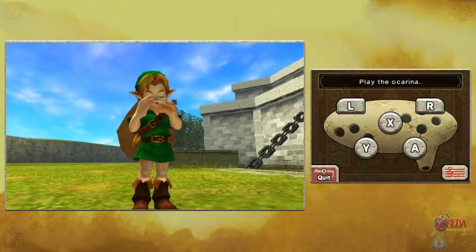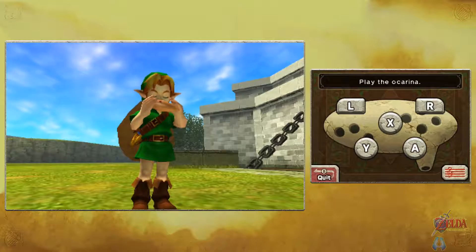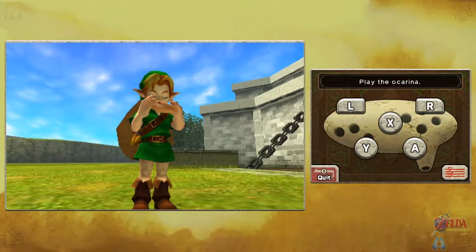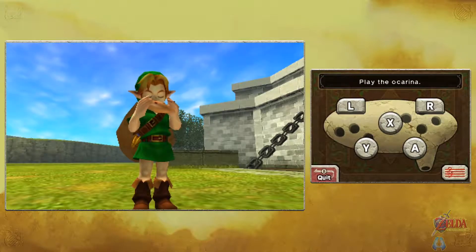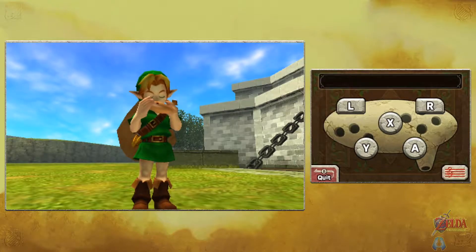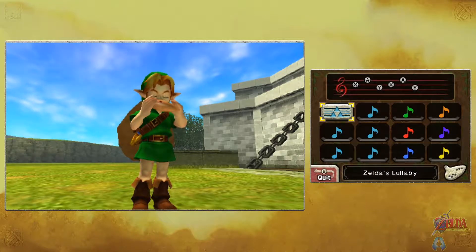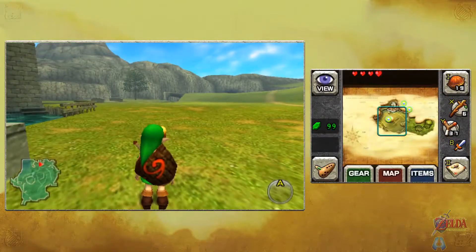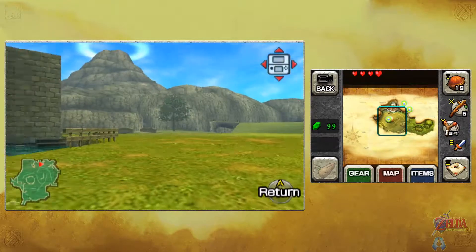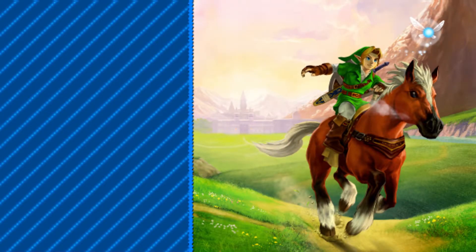You can play the ocarina by hitting the buttons, or hold a button and move the analog stick to get a rhythm going. If you're musically inclined, you can play any song out there. Next time we're heading toward Death Mountain — there's a lot of extra stuff to do in the meantime since Hyrule Field is completely open. With that, see you all then!